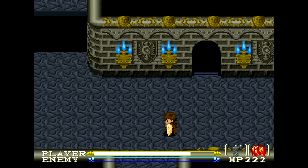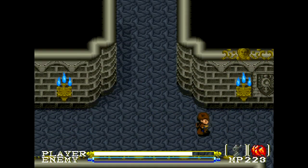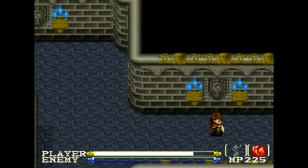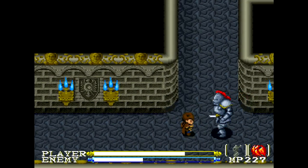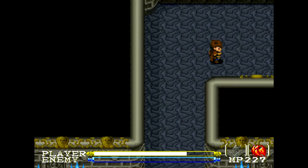Alright, so let's see if I remember. We need to go around this way, and we can find actually a useful item in here. Pretty sure I go the right way. Look at that, they have like full hit point bars, but they're pretty slow. Pretty easy to kill.